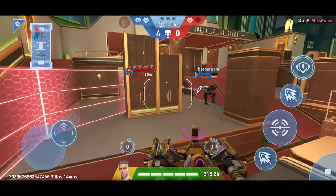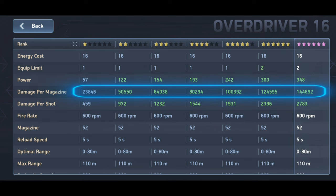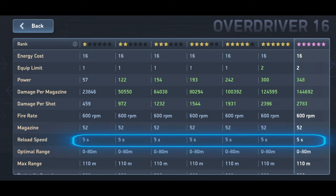Let's first look at the technical details of the weapon. The Overdriver deals between 23,846 and 144,692 damage points per magazine. The magazine capacity is 52 shots, and the reload time is 5 seconds.